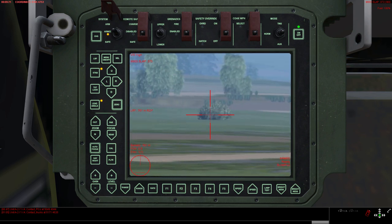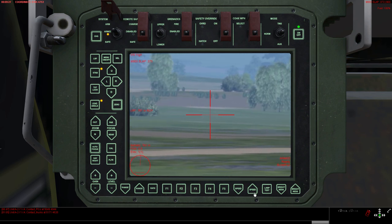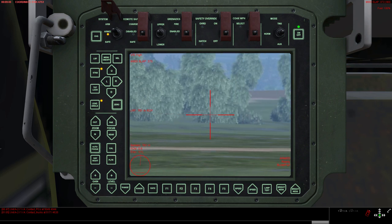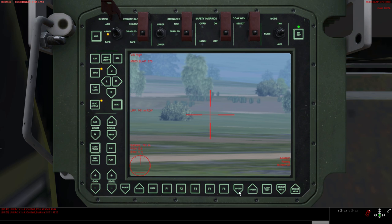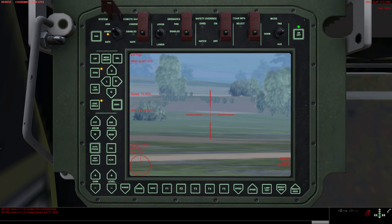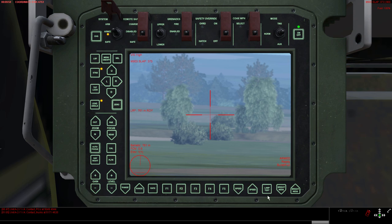Especially with high zoom, the speed of the elevation and azimuth control might be too high. A good setting is around 10% — then the system will move slower. You can see it on the left side; you change the speed of the controls, and 10% is a good value if you want to use high magnification.